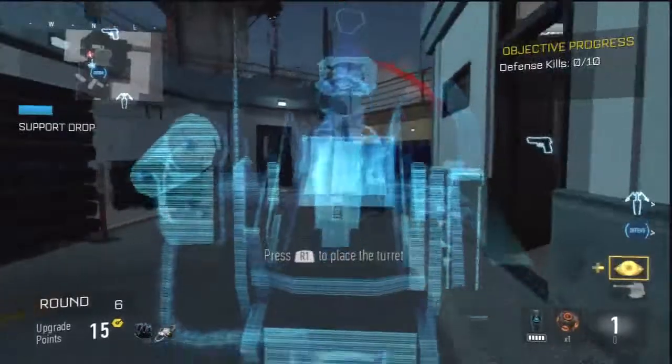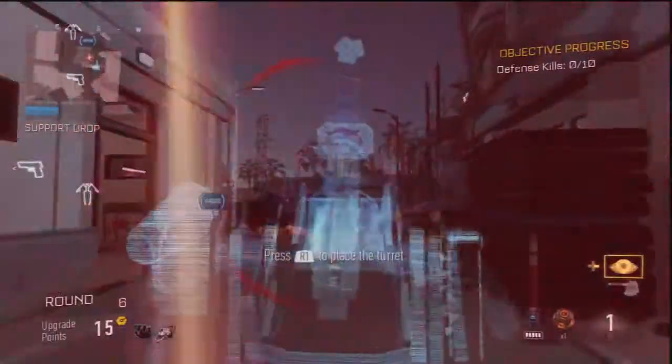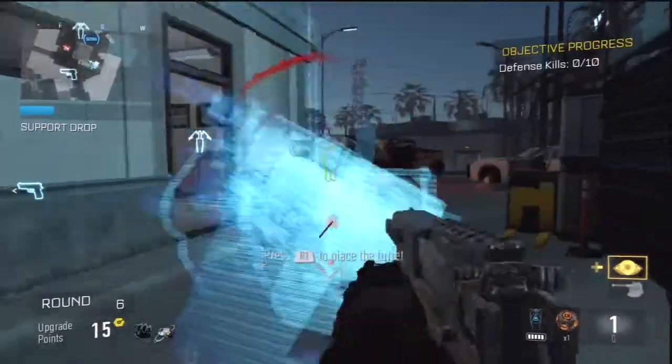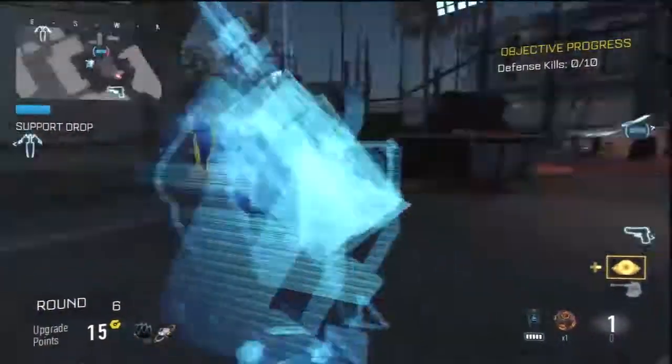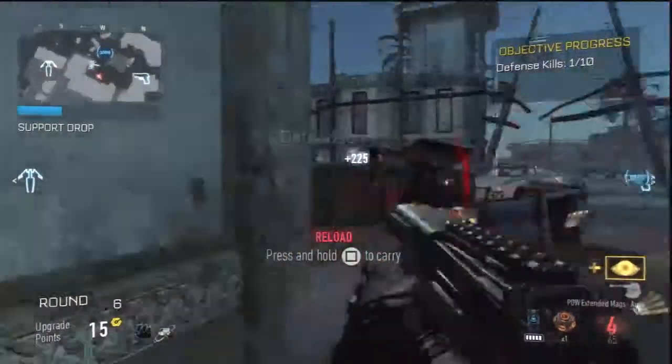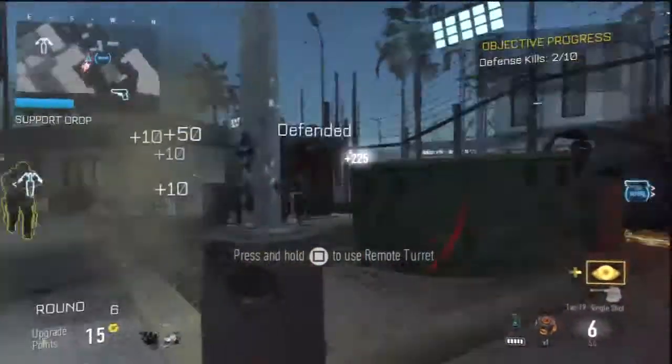Especially in these early rounds when you've got very little armor, if somebody sneaks up behind you with a shotgun it can really mess you up. Try to run away and next thing you know you're down.